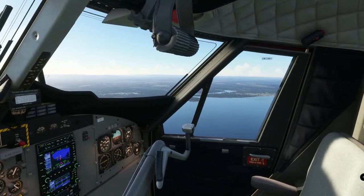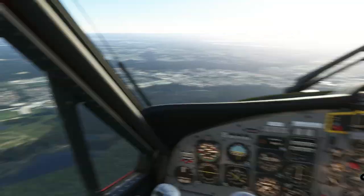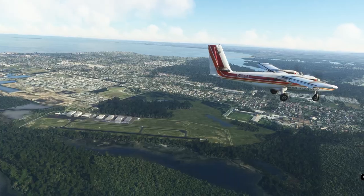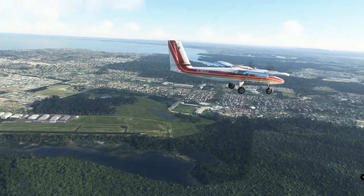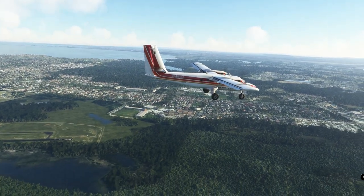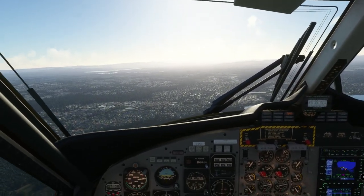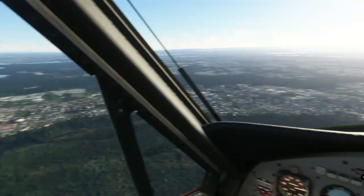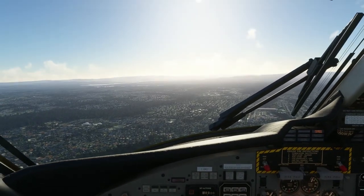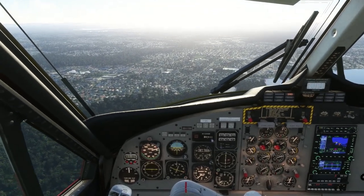One of my initial frustrations with the Twin Otter was the difficulty putting it down in a short space, because it seems to float quite long — and this is true regardless of the load, though all the stall speeds do vary as you'd expect. From discussions in various forums, this is largely a consequence of the prop simulation, or more to the point, the lack of adequate simulation of the props. We've never had proper simulation of propellers in FSX or P3D, and to date FS2020 gives us essentially the same propeller model, although significant changes are on the way in a future update. For now, what you need to know is there's no prop drag effects, and there are two major consequences of this.